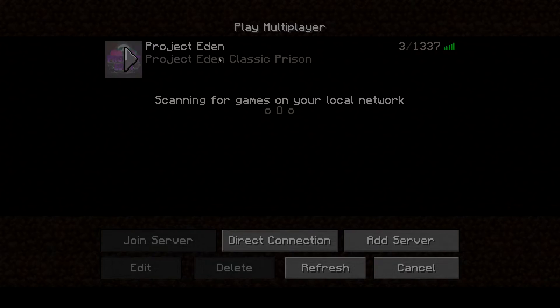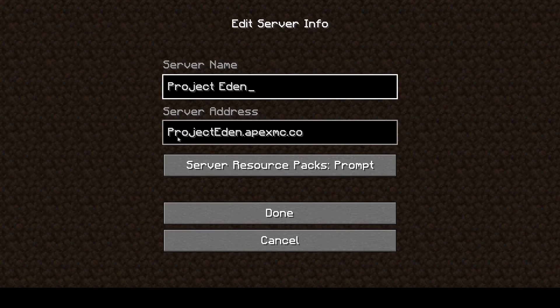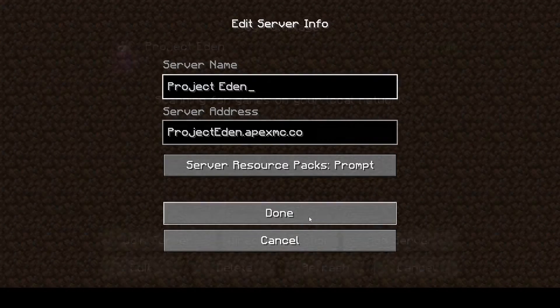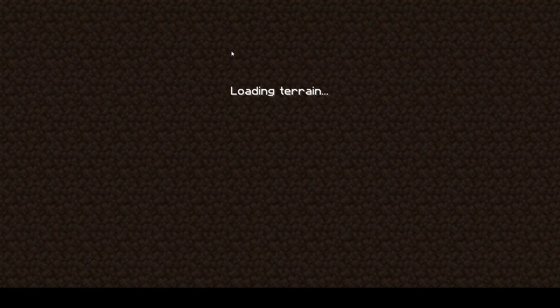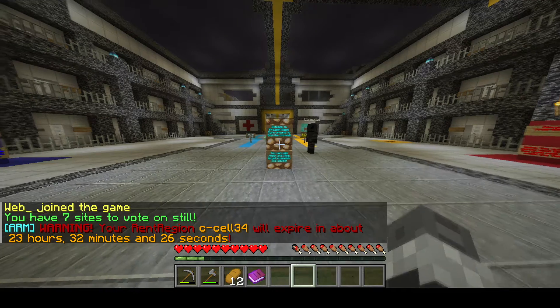What's up YouTube, today I want to talk to you about the best prison server you can find on Minecraft. The name of the server is Project Eden and the IP is projecteden.apexmc.co. You can join the server if you are on Java or Bedrock.